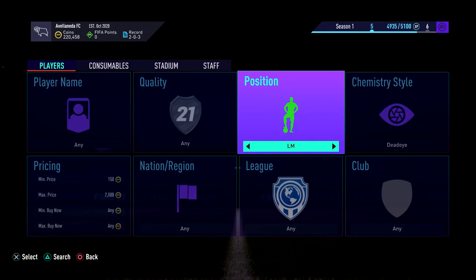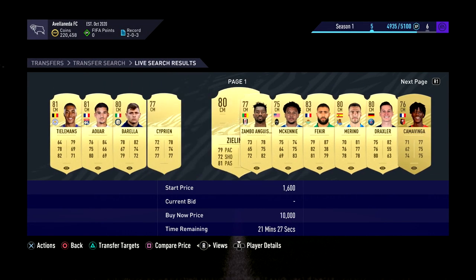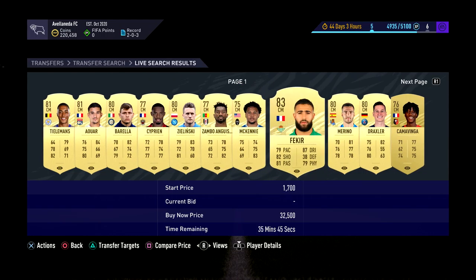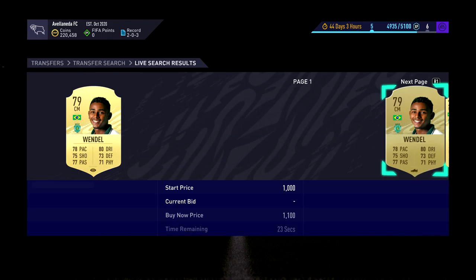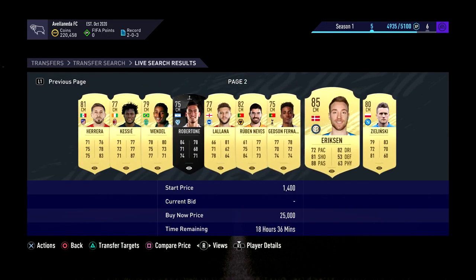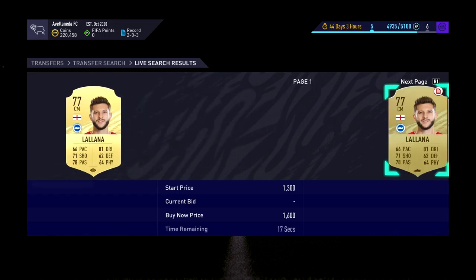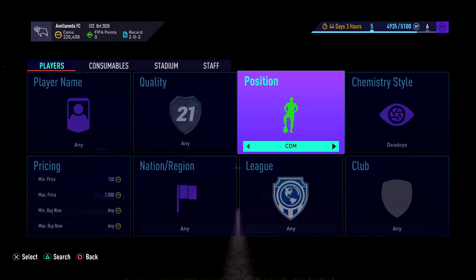Nothing there. Down into centre mid — have a look here, see if there are any recognisable players. Nothing there. Kessie Wendell might be a CDM — no, he's a centre mid. You've got to learn basically which players are which. Lallana is actually a CM on this game, not a CAM. And finally down into CDM.